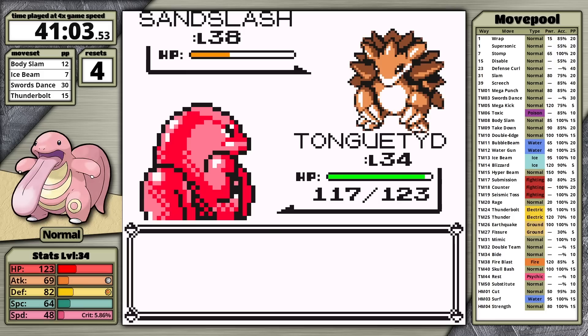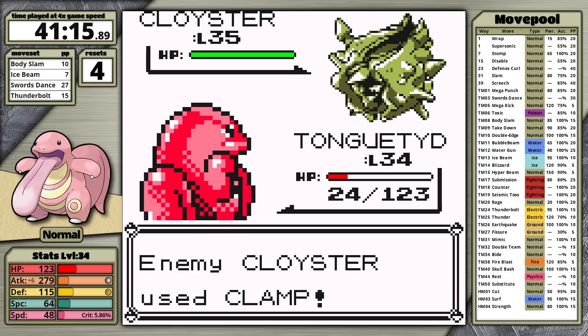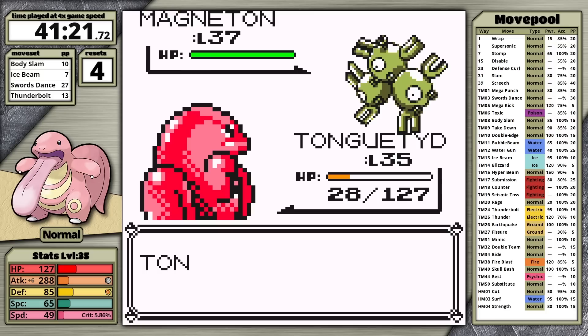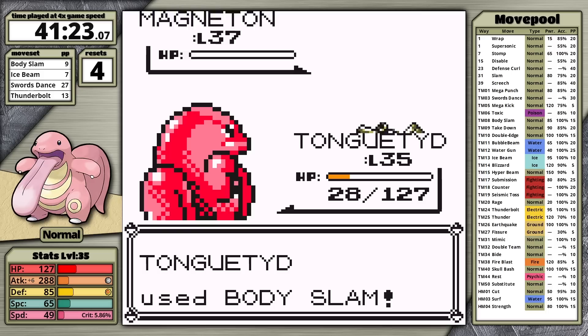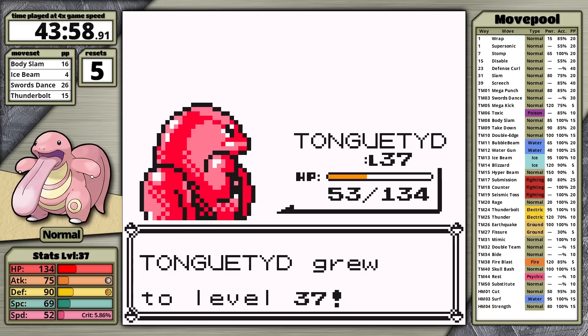I try again and get the freeze I was hoping for on Sandslash, letting me set up Swords Dance fully for free. I knock it out, but Cloyster outspeeds, hits Clamp as a critical hit doing massive damage. Lickitung survives. I strike back with Thunderbolt — it paralyzes, cutting Cloyster's speed, and I move first to knock it out. Magneton moves first and uses Supersonic — very scary since I'm confused and could hit myself with my high attack stat. Body Slam takes it out, but Kadabra outspeeds, goes for Psybeam, and Lickitung faints. I'm attempting this fight at too low a level; training in Silph makes sense.